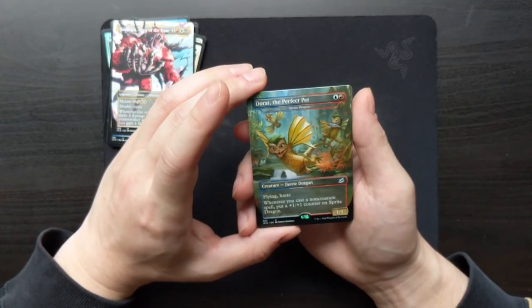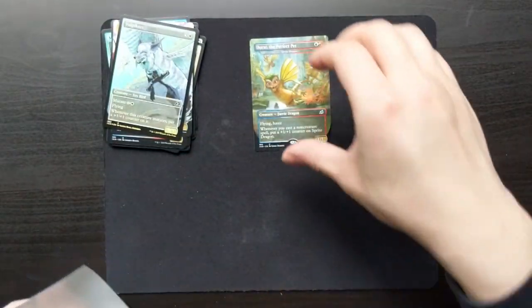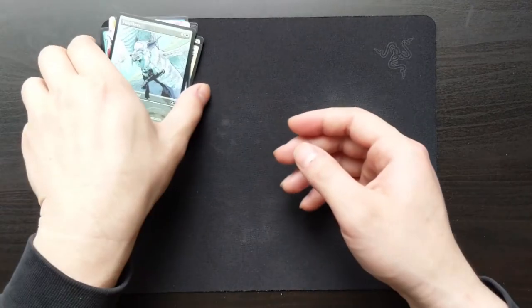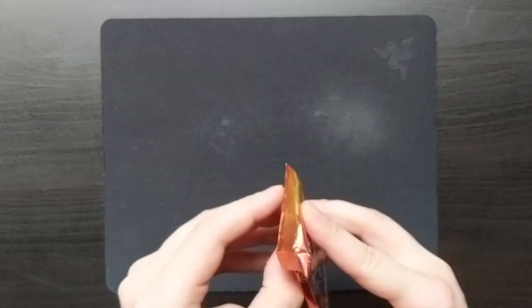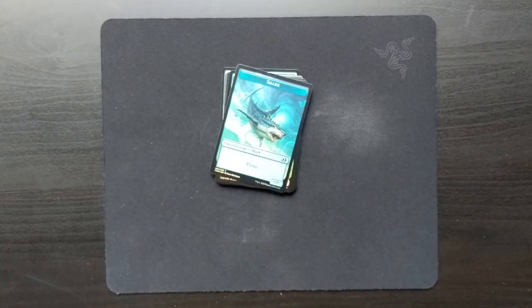I actually don't know who Dorat is, but I am aware that this is the variant. And then another Vulpakeet — I assume it's a fox or 'Vulp' mixed with a parakeet. A Shark Token — a foil shark to match that foiled Shark Typhoon. I almost forgot the name — Shark Typhoon, that's it.